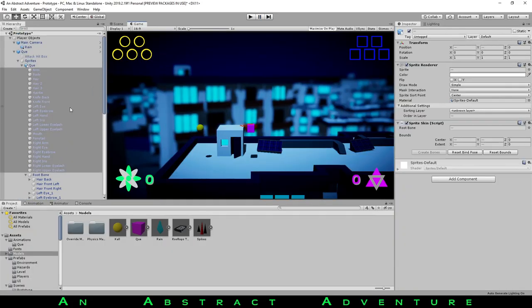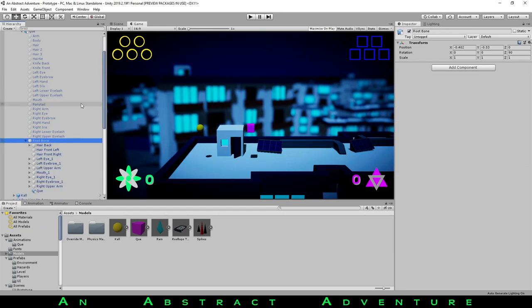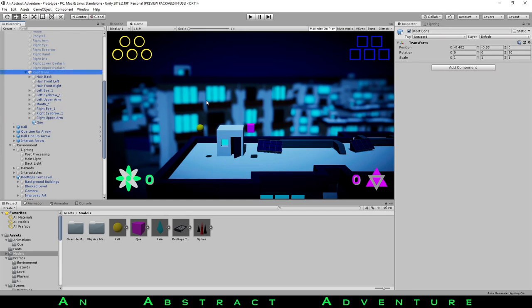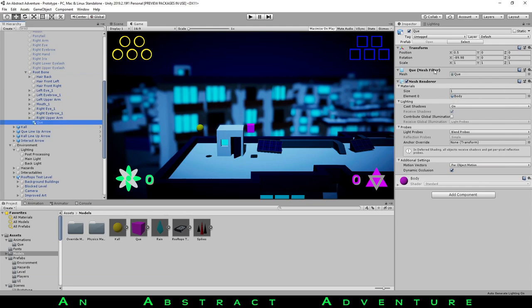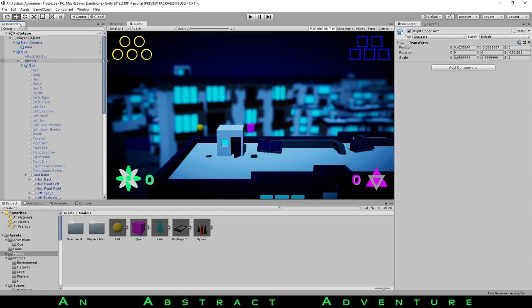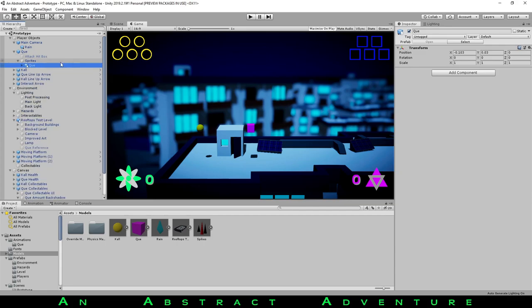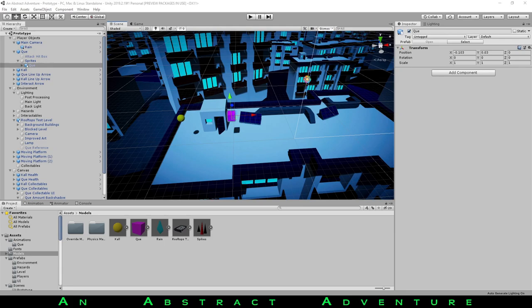On to how I implemented the cube having the animations of the body: this was the skeleton setup we had before. This root bone controlled the animations of the body of our 2D character, so by having our cube as a child object of this root bone, it copies all of the animations — the squishing and stretching stuff. Eventually I'd like to reanimate this properly in Blender, or maybe in Unity. I haven't decided yet.